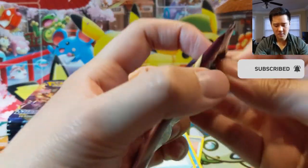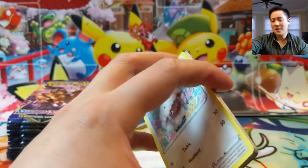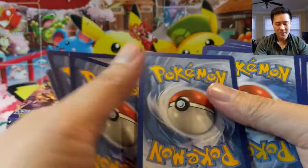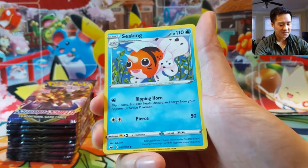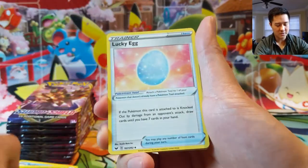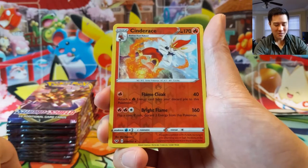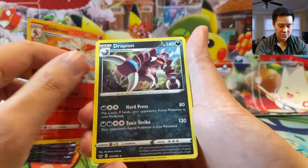Whether it's vintage cards or some of the new stuff as well. We got a Cinderace — earlier we were pulling tons of Cinderaces, but this is not the right one — and then a Drapion. What we're hoping for is five hits; we already got two, and one of them was amazing in that Zacian V. So hoping for three more — if we can exceed that, that would be wow, amazing.